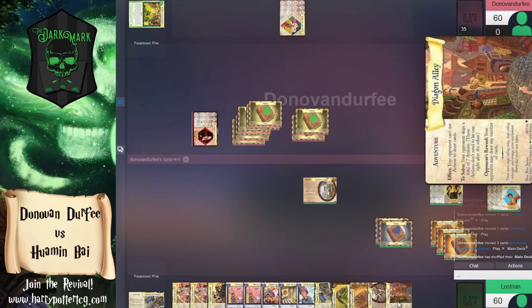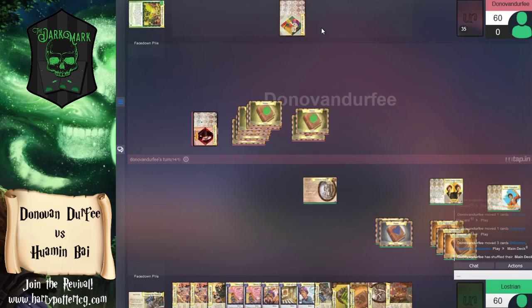Now that we've solved Escaping the Dursleys, Diagon Alley is just going to come down again and we won't be able to draw any cards. We're going to keep this continuing chain — you can't draw cards, now all you can do is draw cards, now discard your entire hand to zero. Peeves or Calling Creepy would really help us get out of this situation, but I don't know that there's enough Donovan can do in those tiny breathing rooms between adventures.